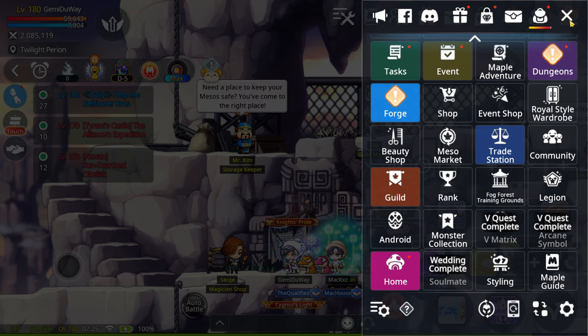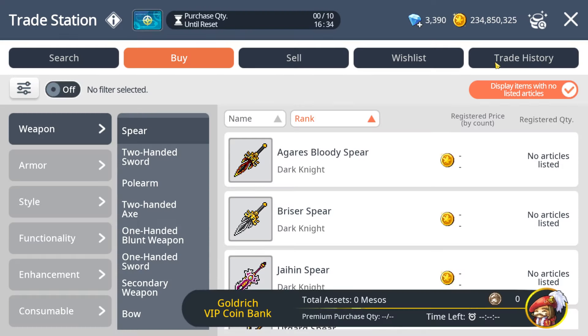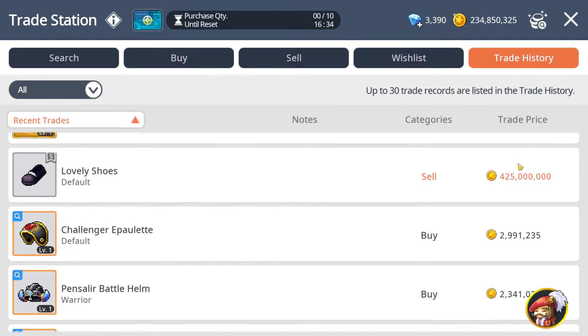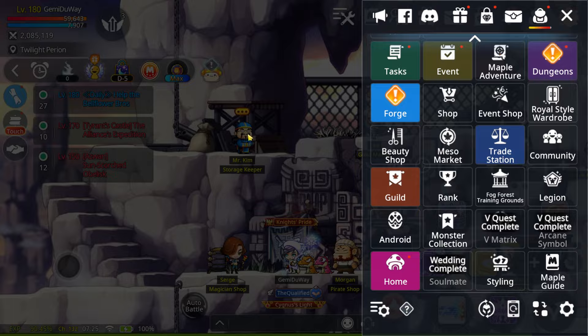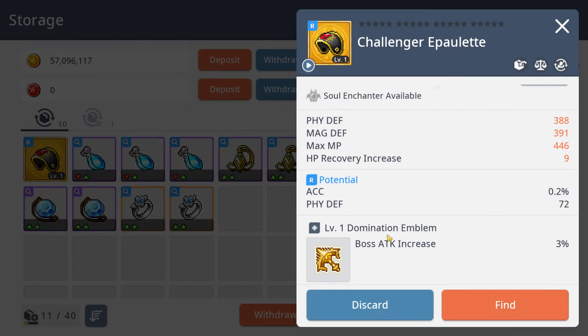Right now I can't level up my Legion as I don't have enough Legion coins. This week I did sell the last pair of S Label shoes — I sold them for around 425m, pretty nice.